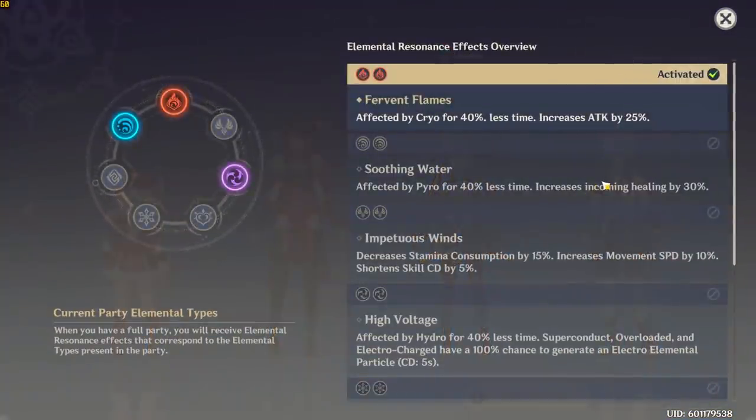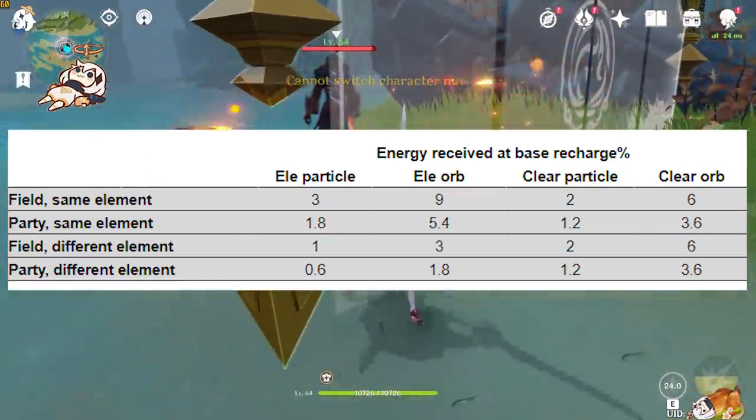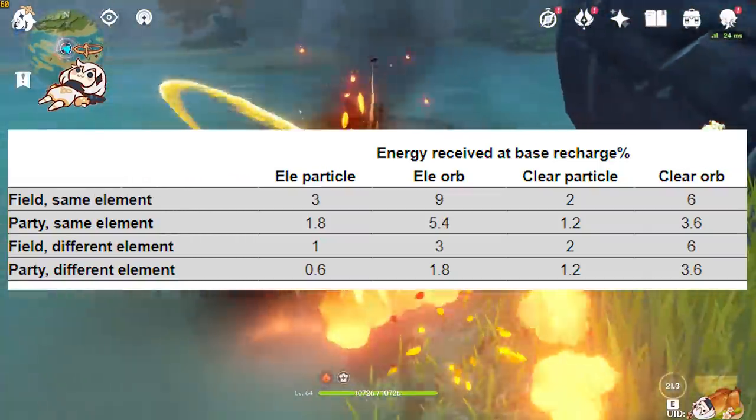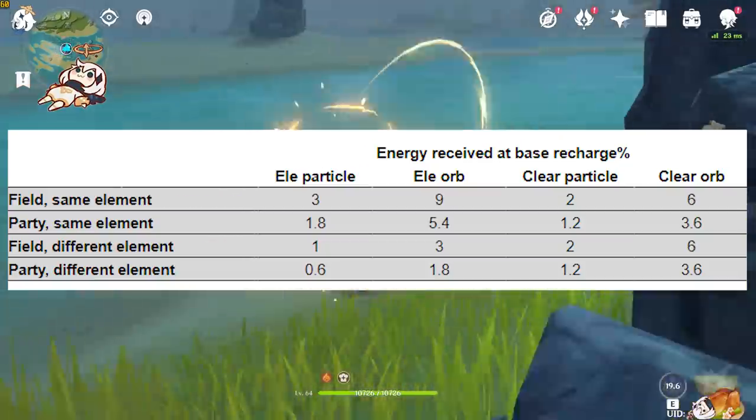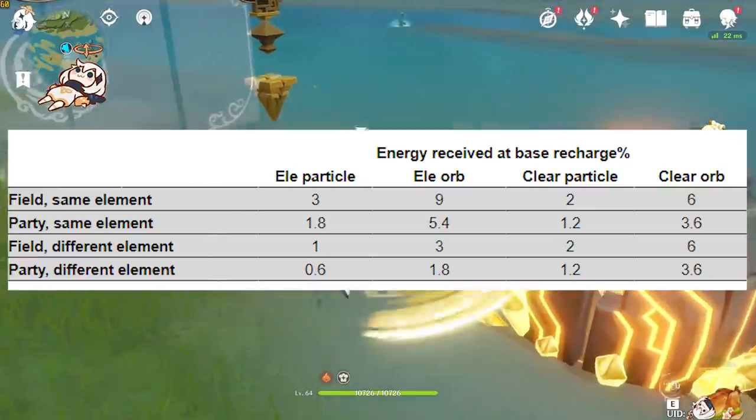Yes, you get elemental resonances, and resonances are neat - they're little bonuses, a little bit of extra damage or energy charge or whatever. Running double fire gets you 25% more base attack, it's additive with your other base attack, so it's around like a 10-15% DPS increase on most end game builds, that's pretty neat. But the real reason why Klee or Diluc mixed with a Bennett in the team is so powerful is because this 3x energy regen from other teammates of the same element lets you basically spam their ults off cooldown.